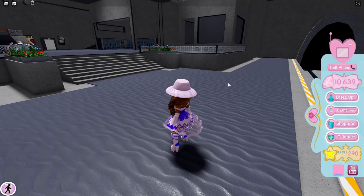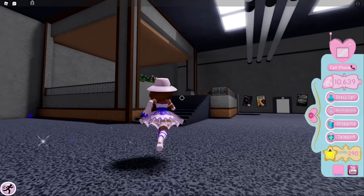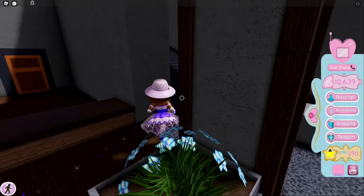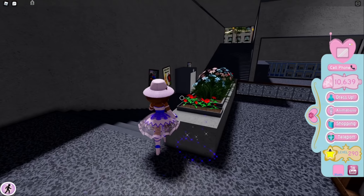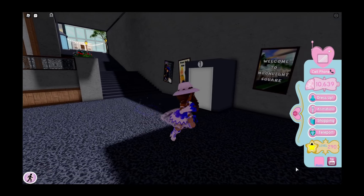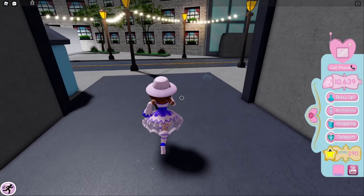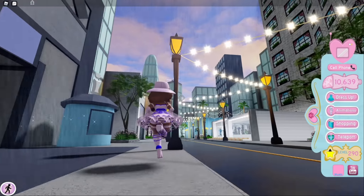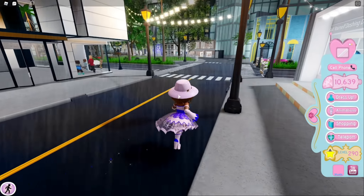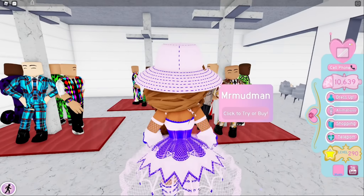Okay guys, so here it is - Moonlight Square. This is just the beginning when you walk in and then you'll see Shayla and Kishio. I'm pretty sure there's an elevator in here, right there. So you can either go over there or over here. I get the place in everywhere. It's pretty sure it rains a lot. Look how pretty it is - the trees and the buildings. You can buy clothes here.